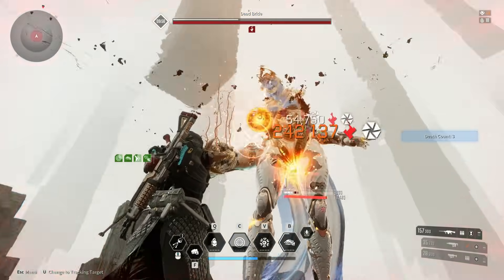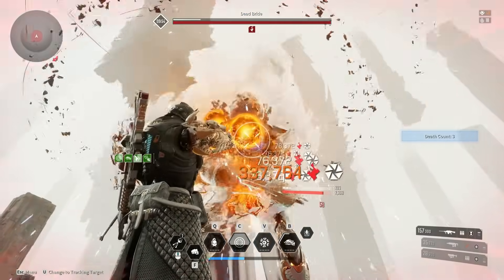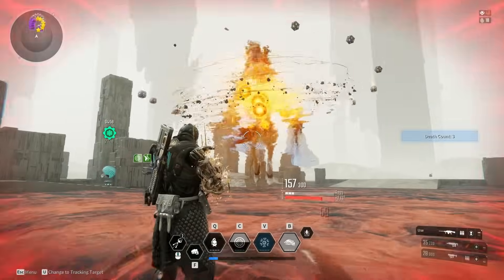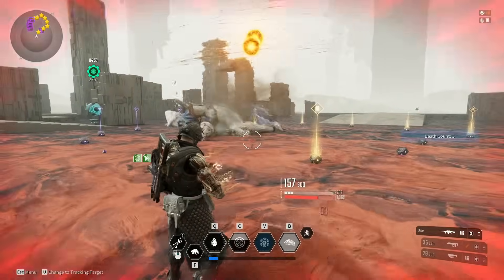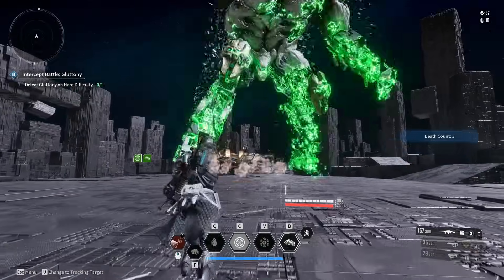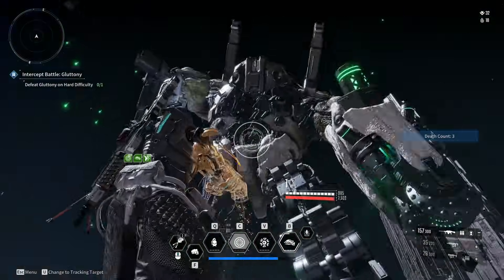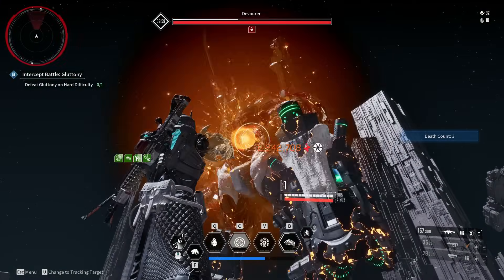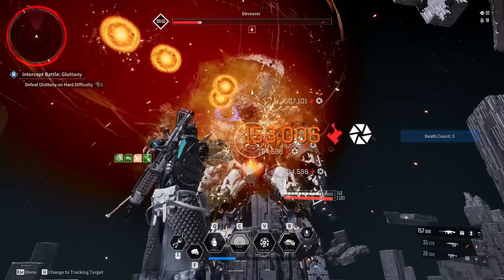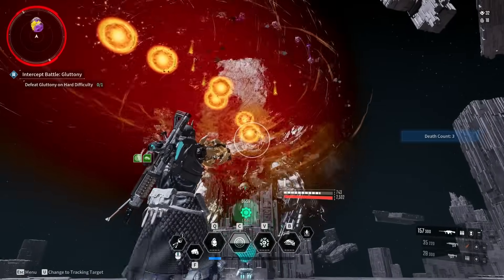I've pretty much shown you all of the solo bosses you can do except Swamp Walker — you can get him down pretty low, but I haven't tried him enough to know if I can solo him. Take a look at this: Dead Bride in eight seconds. This has been one of the funnest builds I have run — Ultimate Lepic makes bossing fun.